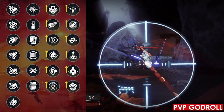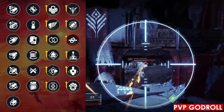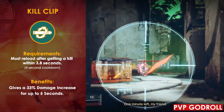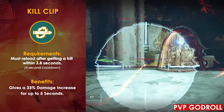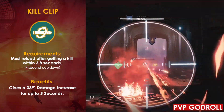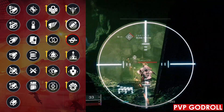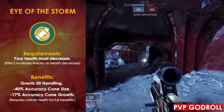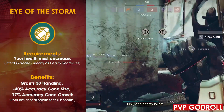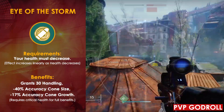Moving on to the PvP God Roll, starting in Column 4 I would recommend Kill Clip. This is your best all-around option no matter the playlist — 6v6 Control, Comp, 3v3, or Trials. Once you get a kill and reload, you get a 33% damage buff for 3.8 seconds. With the enhanced version you can craft, that extends to 5.5 seconds, which can actually make a big difference. If you want something more competitive for 3v3 Elimination or Trials, Eye of the Storm is also great — just by taking damage you get a plus 30 to handling, minus 40% to accuracy cone size, and minus 17% to accuracy cone growth, giving you an edge in 1v1s.